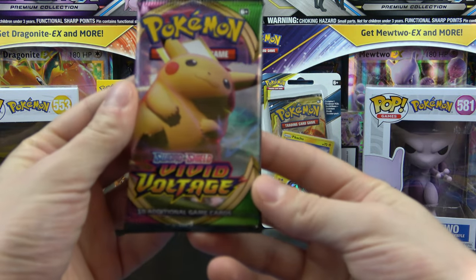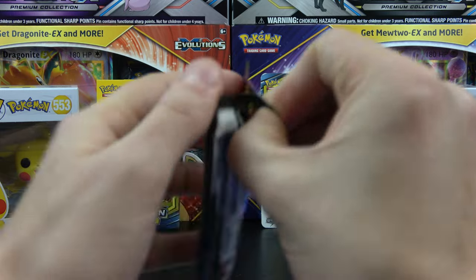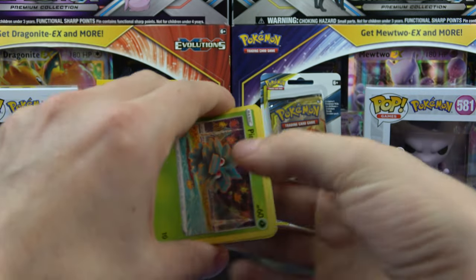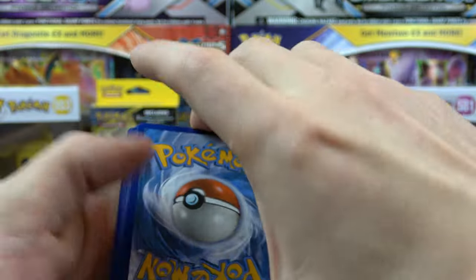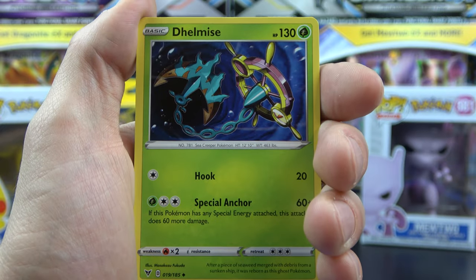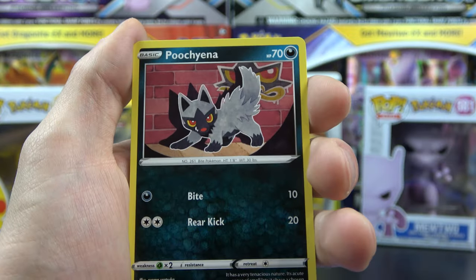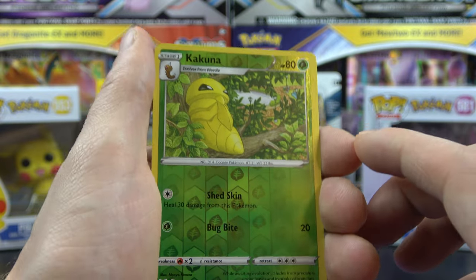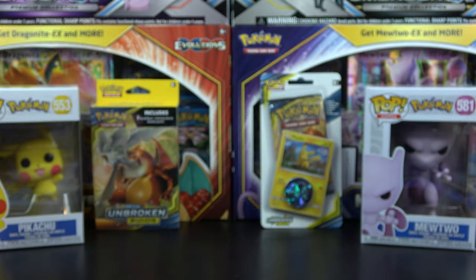And the last pack out of this box — another Vivid Voltage. I'm pretty happy with that Obstagoon. Let's see if we can get the Pikachu. There's the code for you. Croconaw. Rocky Helmet. Pineco. Mudbray. Puchiana. Charmander. Chatot. Reverse Kakuna. And Hollow Whale Lord with the fire on the end. It's not too bad.